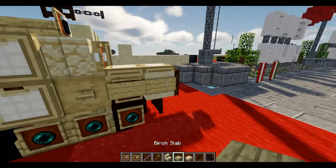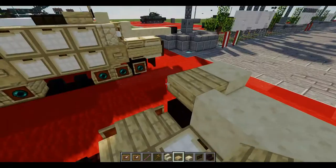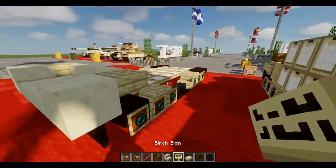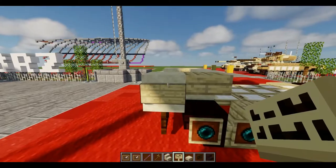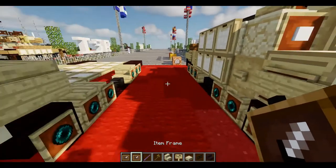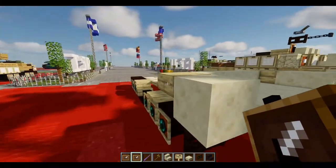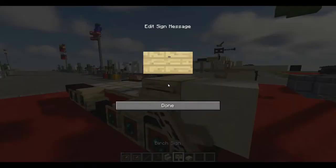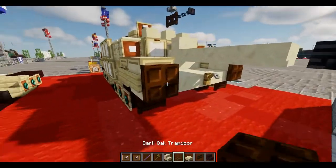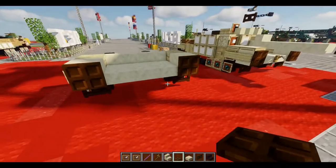Behind this sandstone block, we'll place down a birch slab — a birch upper slab. We're also going to place down a birch sign right off the side of the block, and right off the side of the slab. We're also going to place down an end frame right here, and a dark trapdoor flipped upwards on the front.